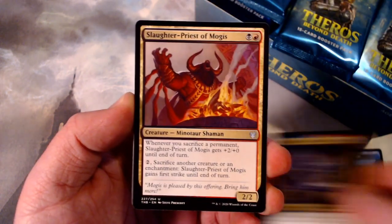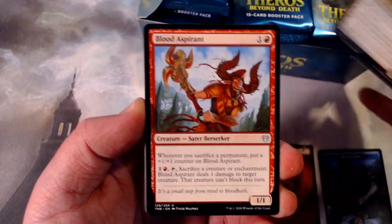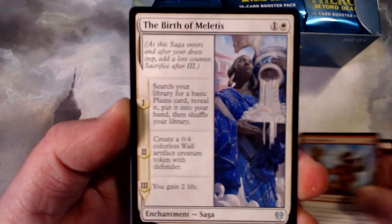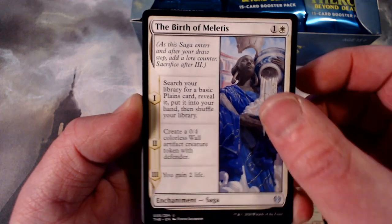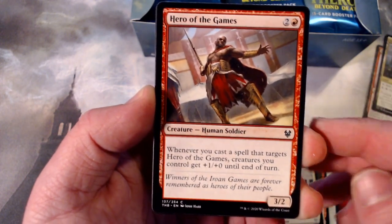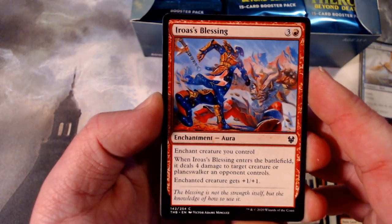I'll go pretty slow for this first round because it is a new set. Not many people have gotten to see it. We're going to go: Rare, Uncommon — Uncommon's off to the side, nobody's that concerned. Birth of Notice, Final Flare, Unknown Shores. For a couple of packs we'll take our time going through the commons — you can pause the video, take a look at them when you get time.